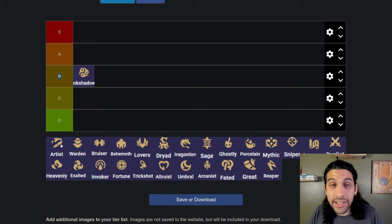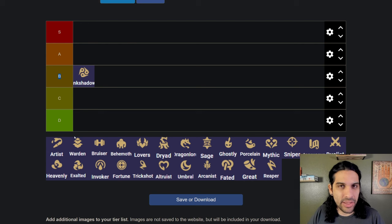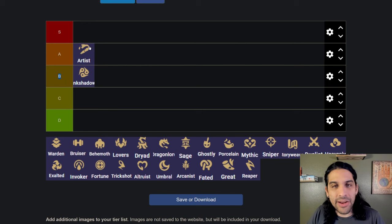Let's go to Artist. Artist is the Way trait — it's what lets them multiply a unit. That's pretty good: if you get a level seven Way and your board is already stabilized, you can three-star a lot of units including high-cost units. Sometimes you have to take out a champ to put Way in to get that Artist trait going, but it's definitely giving you the ability to copy champions, so I have to give it A tier.